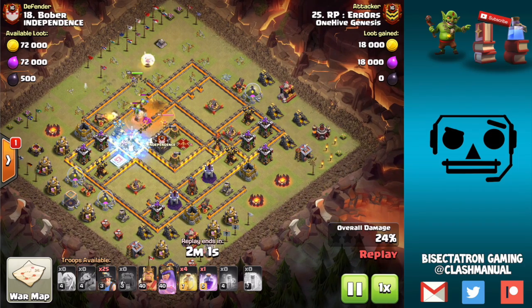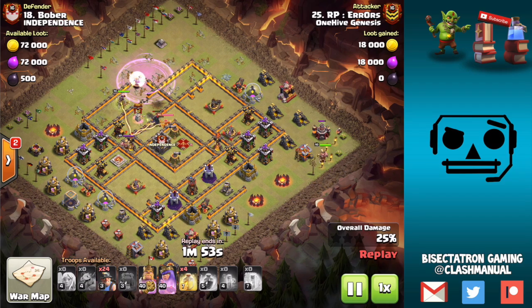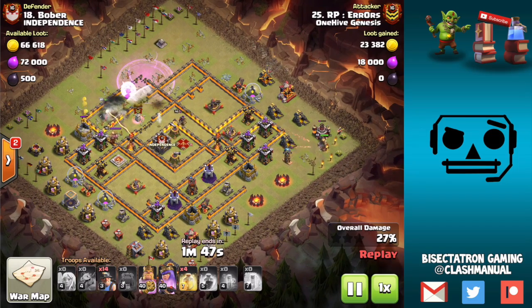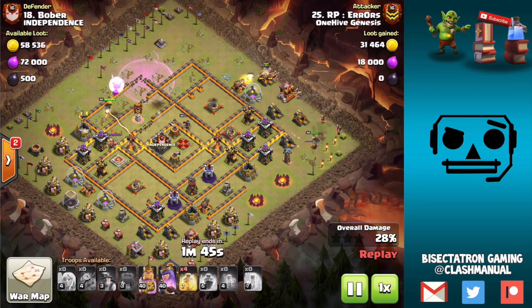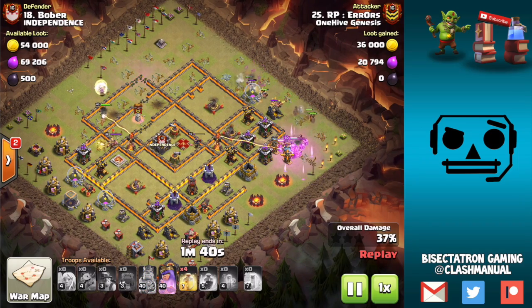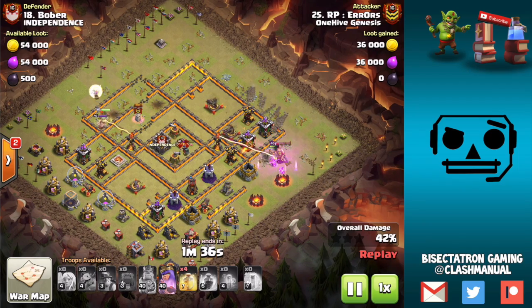In the CC I believe there are some Valks — they won't get a ton of value unfortunately, just because they got frozen there. Actually there's a Pekka in there which will lock onto the queen and get her pretty low, but not entirely taken out. But this is saving the queen from having to use multiple rages. It also opened up multiple layers of walls, something Wall Breakers probably couldn't have done with the Multi Inferno there.